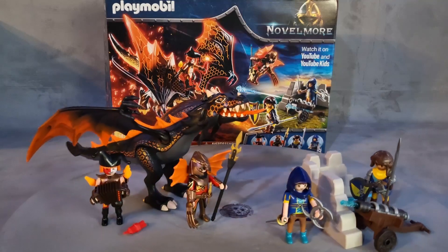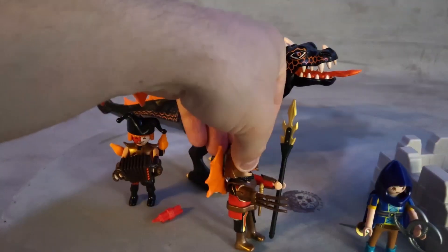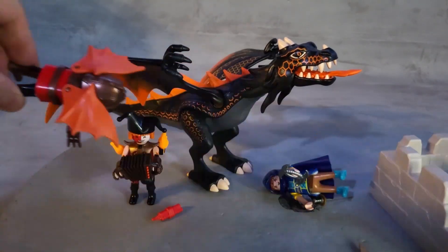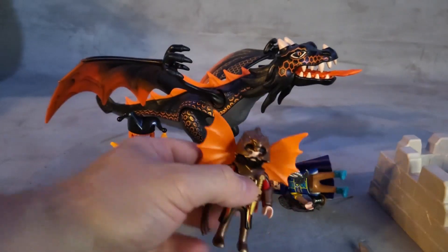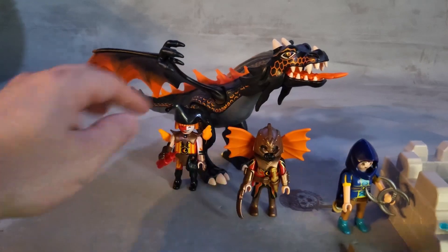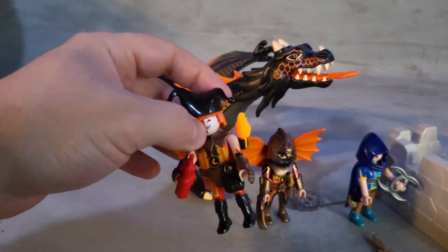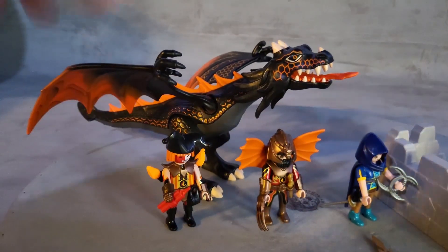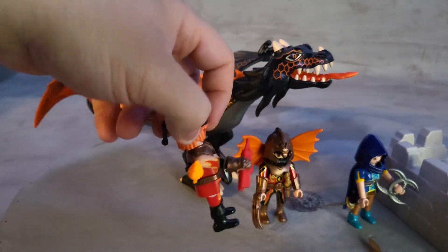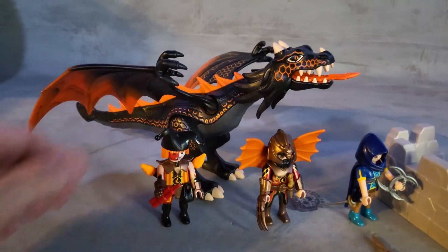Look at how big and beautiful the dragon is. He has a cool system for the wings and a little claw with awesome claws. He has a little knife on his belt, and now he's holding a TNT bomb. He also has a little bag with powder or smoke balls that you toss on the ground. He carries fire on his back, which makes him look like one of the coolest characters of the entire series.